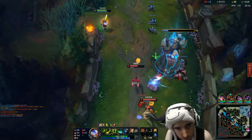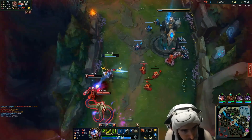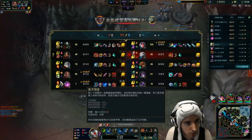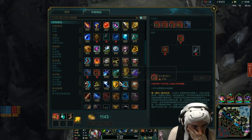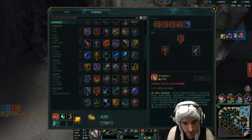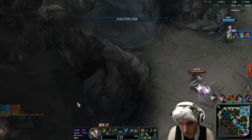I might be able to stop it — I'll at least force him back off of it. He still had heal, what the fuck. I'm actually kind of tilted about that. Give me the assist — nice, okay that's fine. We used both spells there and they used their spells, so that's our advantage.